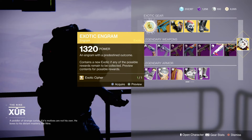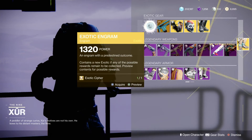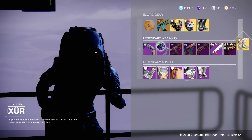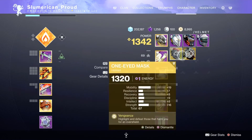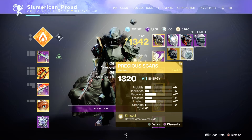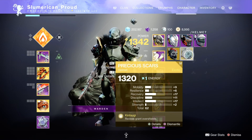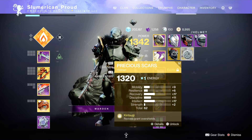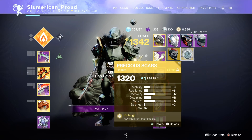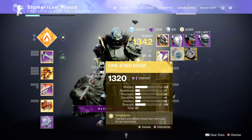Precious Scars - may it change your fate. Mark for stand aside, until we speak again. Was worthy to get me there. Very high Intellect and very high Recovery. I don't use this one a whole lot, but in certain situations where you tend to die quite often, I will use Precious Scars because it gives you that overshield when somebody revives you or you revive somebody else.